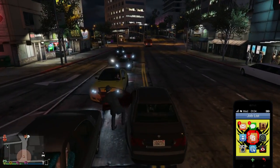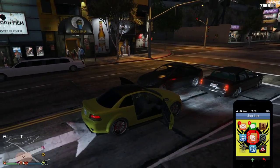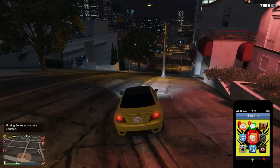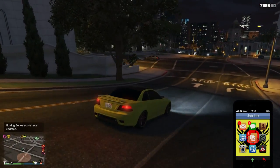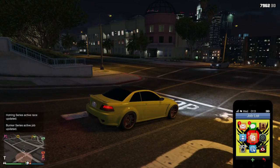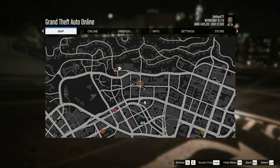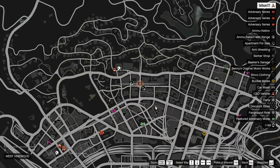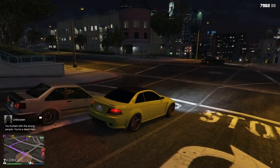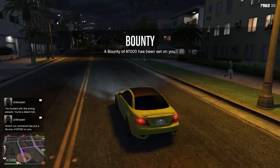There it is — we have the yellow Sentinel XS! As I said before, you can get this car in two colors: the yellow one and the blue purpley one, which is the one that sells for the best price at Los Santos Customs. You can either keep them or sell them. If you want to keep them, you will want to put a tracker on them as well as insurance so they don't get blown up. These are free cars that you can keep and store in your garage, and you can also sell them for a hefty amount of money at Los Santos Customs.